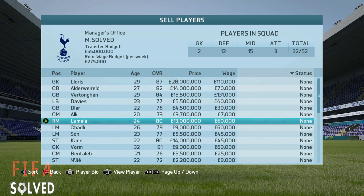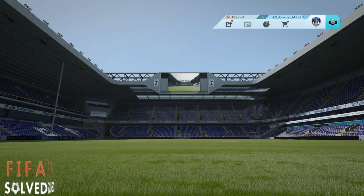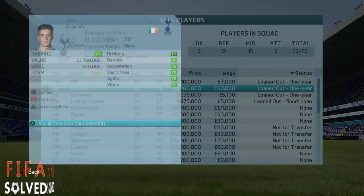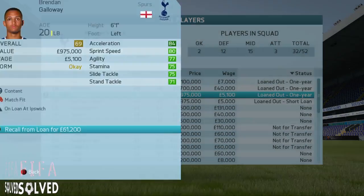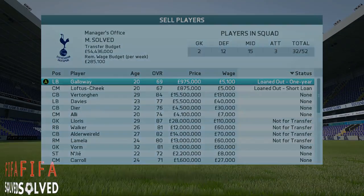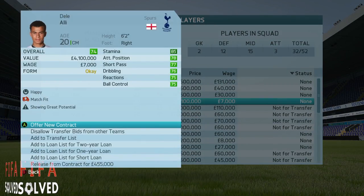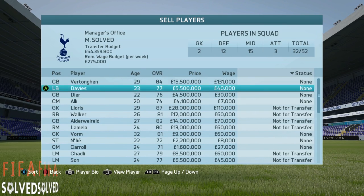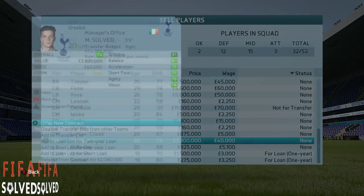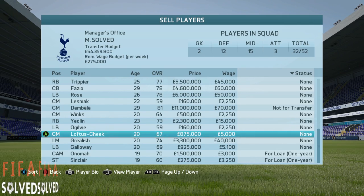Back in the day, you used to be able to go from 'at the club since' or 'showing great potential' straight up to 'has potential to be special.' You can't do that this year. With player training — the new thing that's been put in — you're going to have to work hard to get your players to be household names, because EA aren't making it easy. You're going to have to train them, and if you skip the seasons, your young players might get done up.